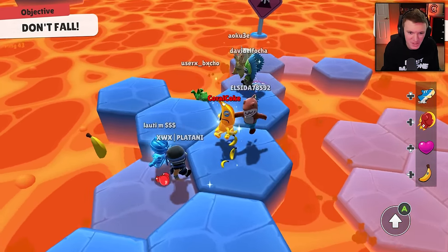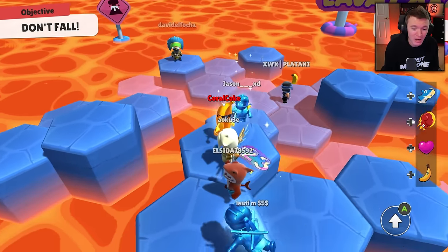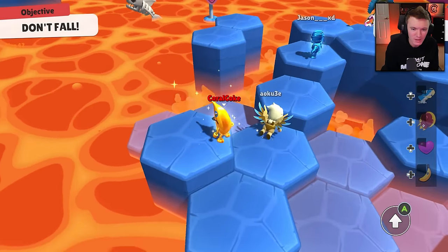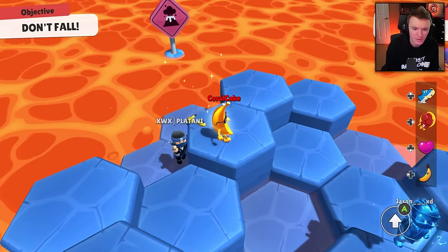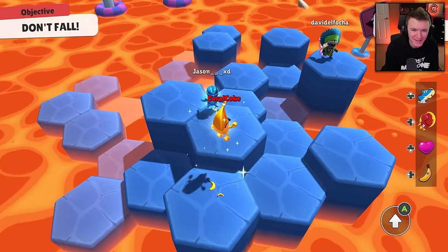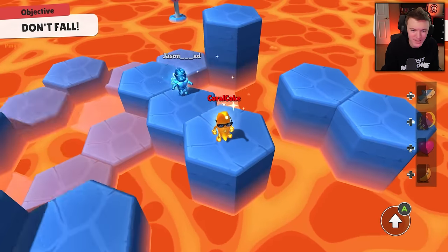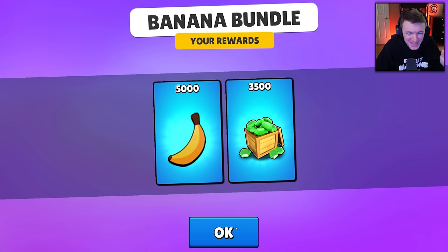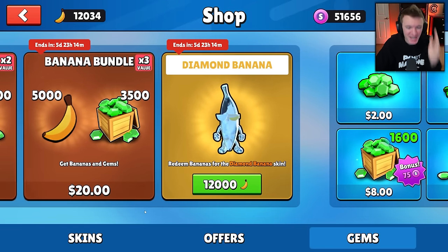Come here, buddy! I wanted to punch him but I didn't have the punch yet. Someone's dying — get out of here! Get off me! Take that, punk! You got absolutely saved, buddy. Come here, let me give you a little love tap. That's karma — I've murdered so many people this round, I deserve that. Listen, I'm doing this so you guys don't have to. I do not recommend that you buy bananas — I'm just doing it for the video because I really want to show you guys the diamond banana.